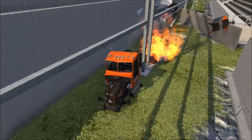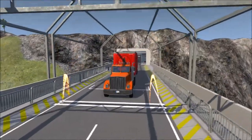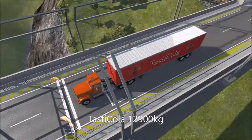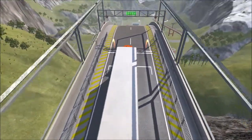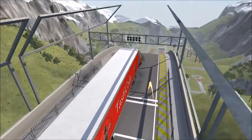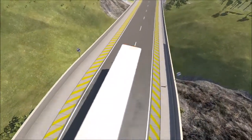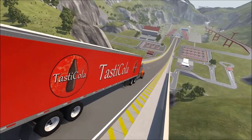We've got destruction and fire, you name it, right here. Up next, we've got the Tasty Cola truck. This is one of two Tasty Cola trucks. This one is hauling 12,900 kilograms of Tasty Cola down the Car Jump Arena to go flying through the air — and see just how far does cola fly?